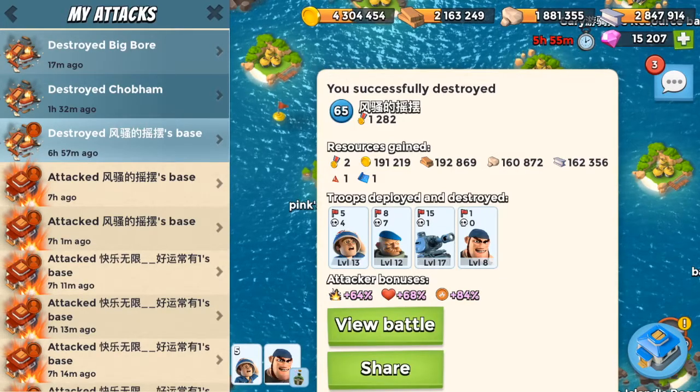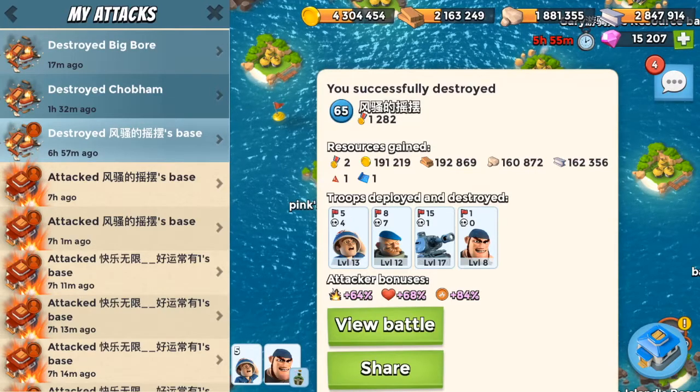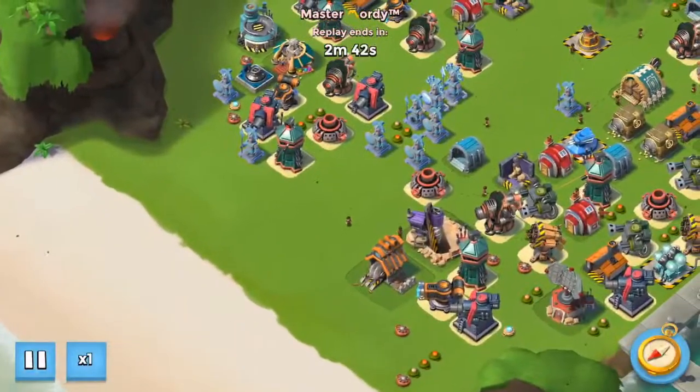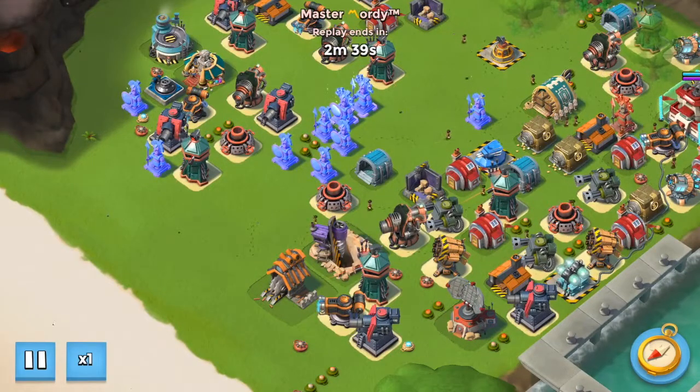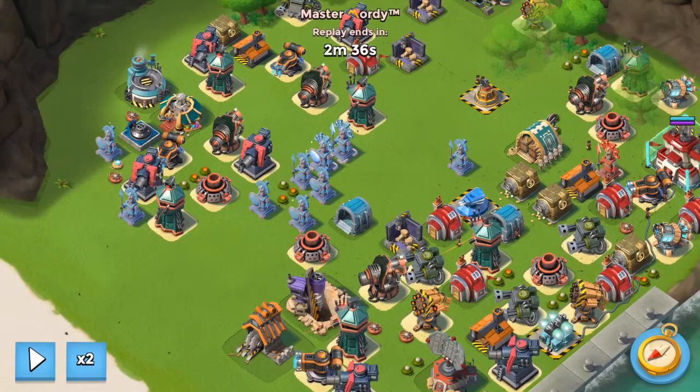It could be he just finished his push and decided to go ahead and boost everything — maybe he has a ton of powder or something. Just a really unusual situation. So let's go ahead and take a look at this base. As you can see, nine of his ice is boosted and he has only one offense statue.